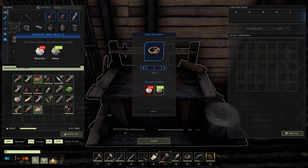Once we've got our crafting bench placed, the mortar and pestle is crafted at the crafting bench. It takes 4 silica ore and 12 stone.